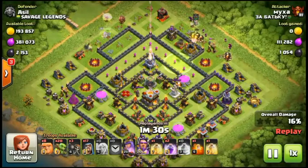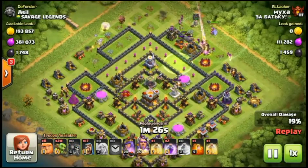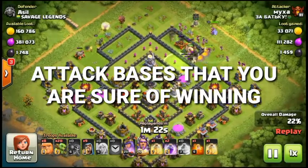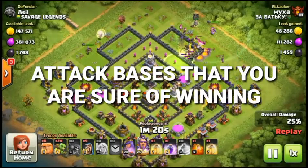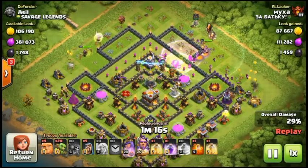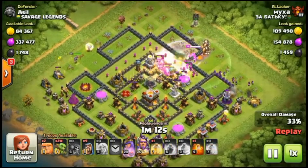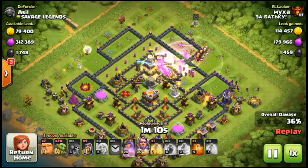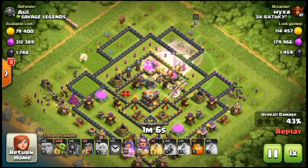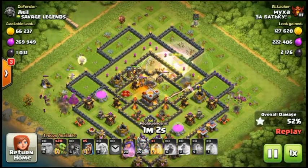The third tip is to attack bases that you are sure you can one-star or two-star. Don't go for bases where you just guess you might do something — you could lose too many trophies. I made that mistake a bunch of times. If you stick to safe attacks, you'll reach Titans League with ease.